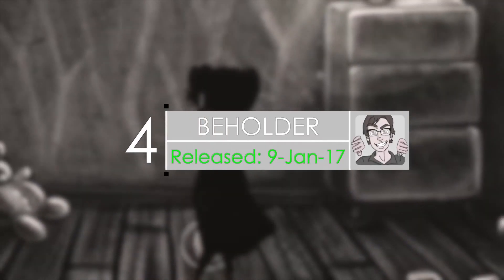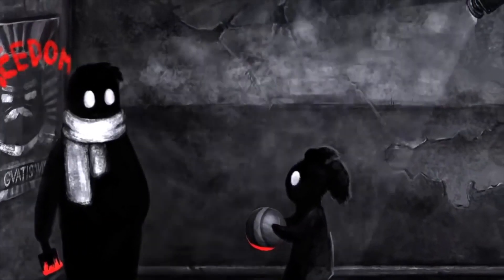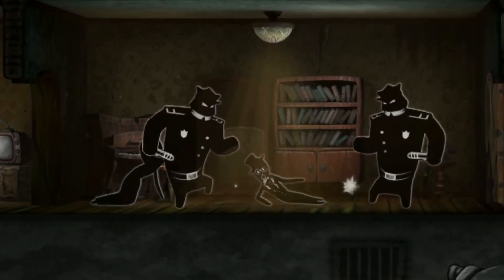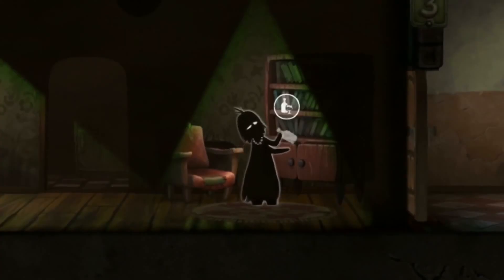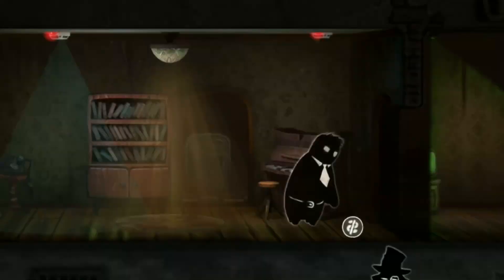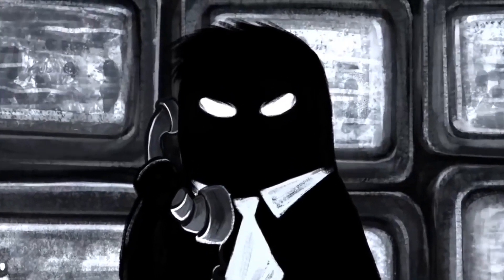Number four, we have Beholder. Beholder was released last November; however, it has only just arrived on the Mac App Store this month. In Beholder, the primary task is to secretly watch your tenants and overhear their conversations. You're doing this to find out if a tenant is violating the laws or plotting subversive activities against the state. Bug their apartments, search their belongings, and profile them for your superiors. Interact with characters, complete dozens of quests, and make difficult decisions that affect the end of the game. Beholder is a fantastic indie game — it's fun, challenging, and beautiful. I definitely recommend it.